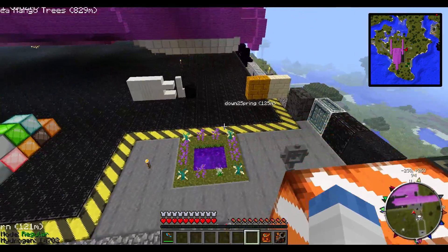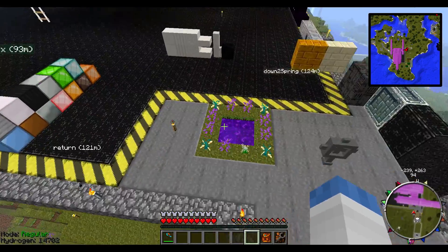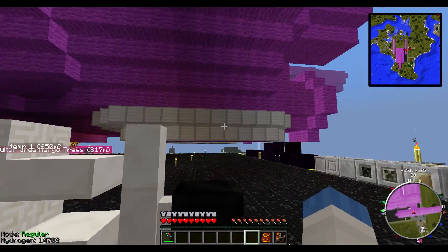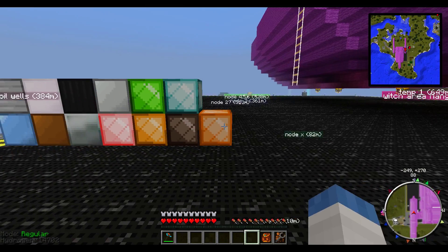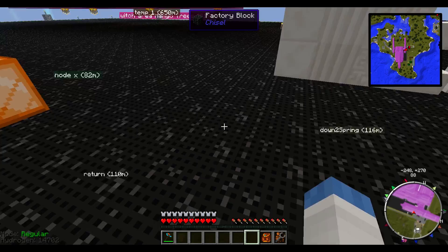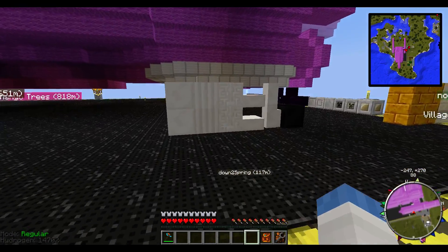Anyways, I finished the landing pad, I started work on the ship, and I realized that I'm going to need a lot of iron. Of course we knew that going in, so I went ahead and looked at the Akio the Builder mod spotlight for Mekanism 1.6 and I'm using it as a guide for my ore processing.